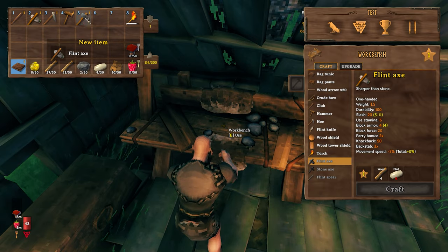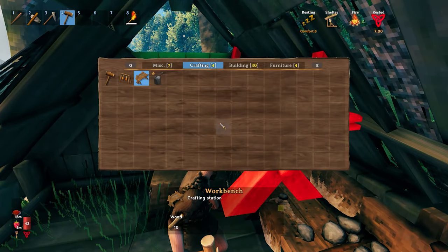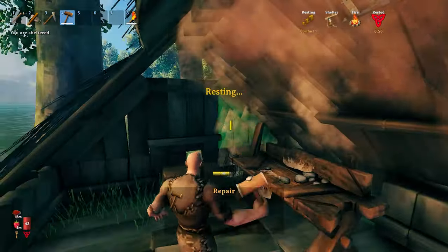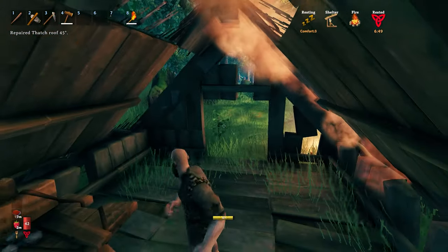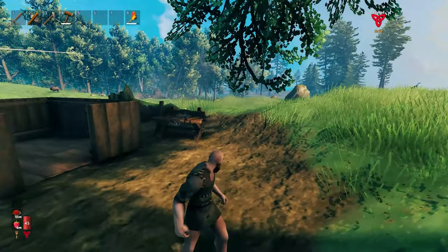With the flint axe you'll cut down wood even faster. You can upgrade them later, and if you happen to find an abandoned house you can start repairing it and make it your temporary shelter for the hard times ahead.